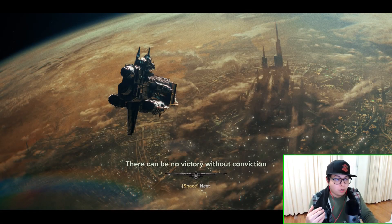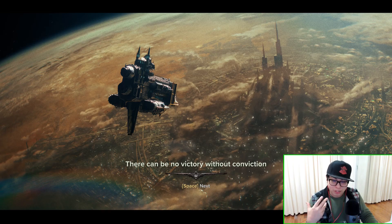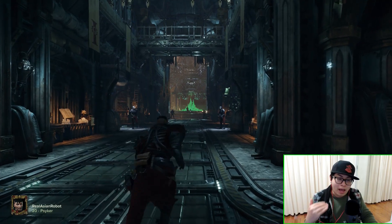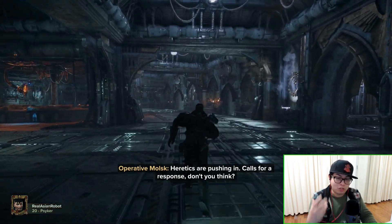Now we're going to select the second difficulty level, Uprising, and see if there's any change to the Scab Mauler's hit points. What I can tell you right away is that Sedition and Uprising have no change to hit points, but enemies in Uprising will hit harder. The reason for this is that Uprising is the normal difficulty level while Sedition is the new friendly difficulty level where you're just getting introduced to the game. Uprising is the first actual difficulty of the game, and then after Uprising — Malice and higher — that's where difficulty starts to increase and you actually have to use your skills well.